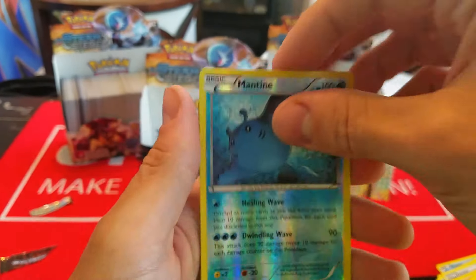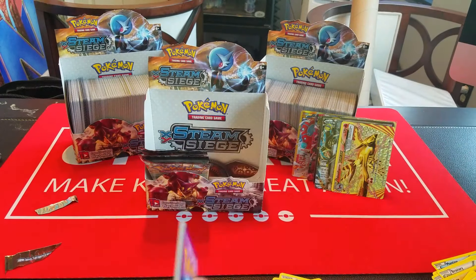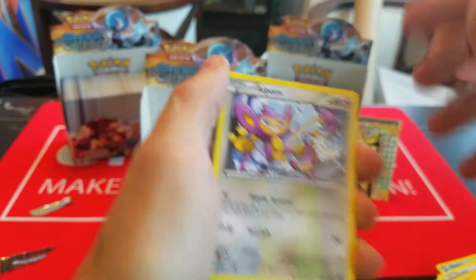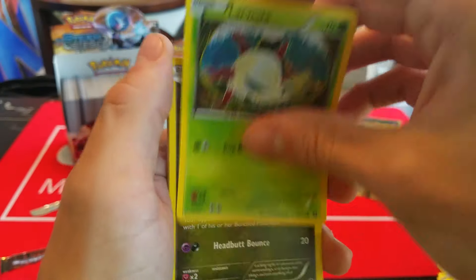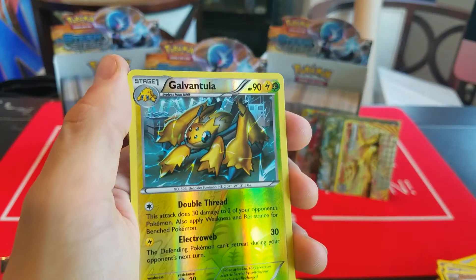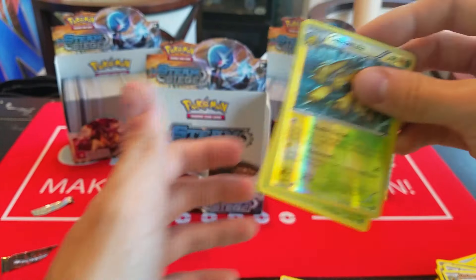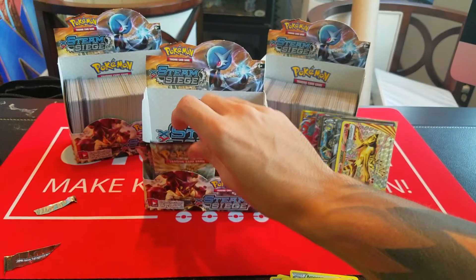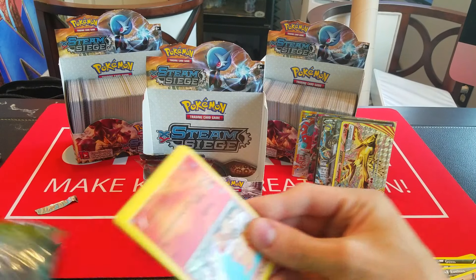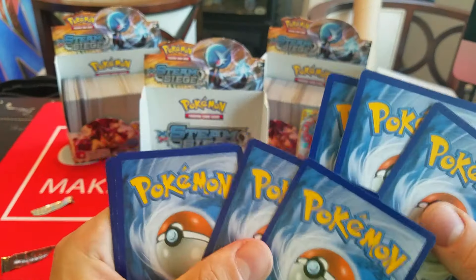Here we have Mankey, Foongus, Bergmite, Joltik, Mantine, Ninja Boy, Klang, Braviary — awesome! We have a Reverse Talonflame. I'm really happy about this. I'm actually looking for a playset of these, so any of these I can pull I am perfectly fine with. And then a Rare Primeape. Then Sneasel, Mantine, Mankey, Yanma, Aipom, Braviary, Armor Fossil, Nuzleaf, Reverse Mantine, and a Holo Klinklang.